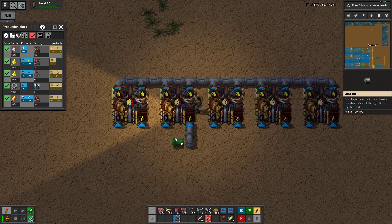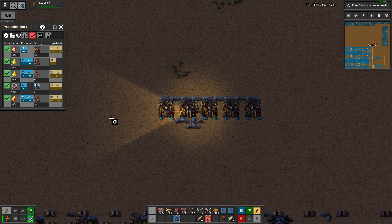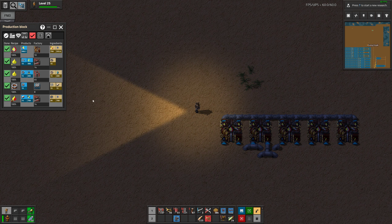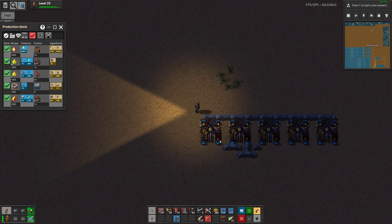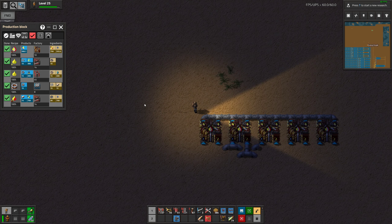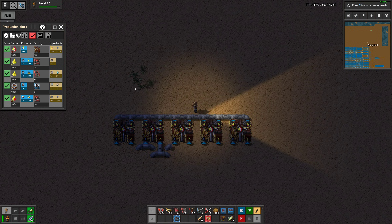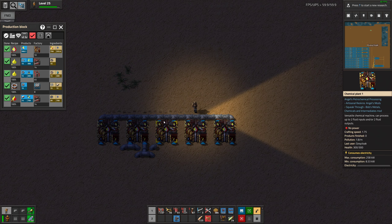I'm just gonna keep it on one side for a start because we are going to move it anyway. For now we'll keep it to one side but we need five on each side. Both of these will come from the left, right? We bring this in somewhere, make it into lime, and then we get this back. But for both of these we need purified water, so we could make that in the middle.